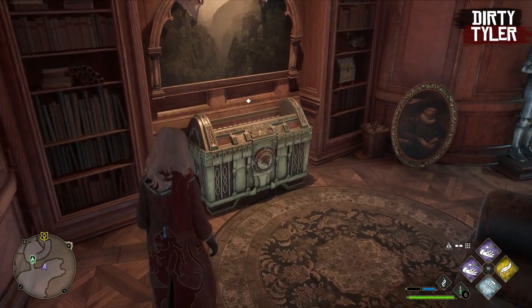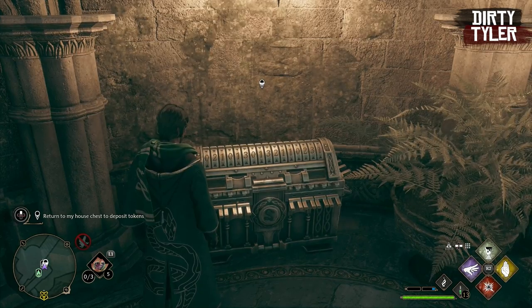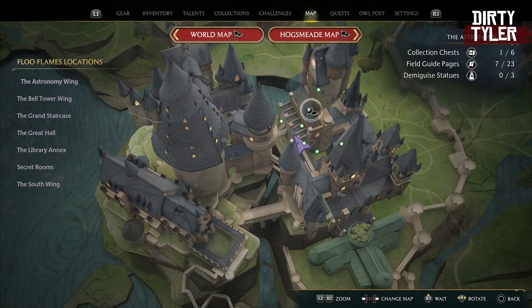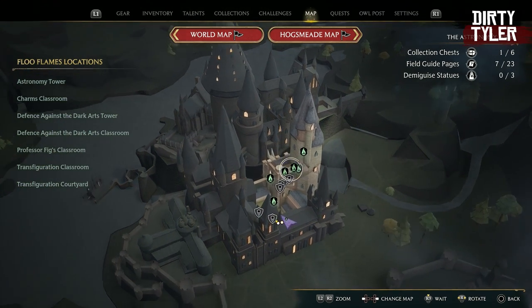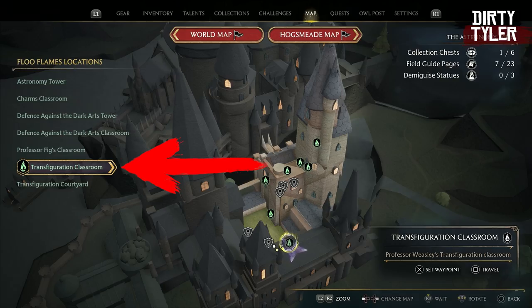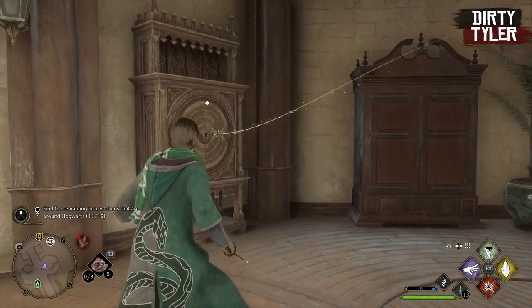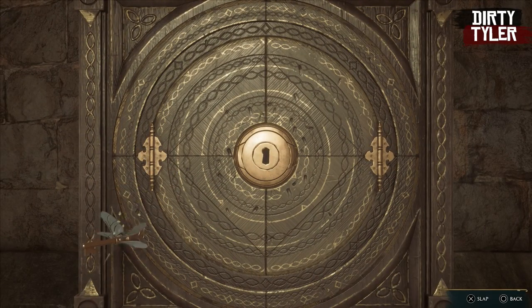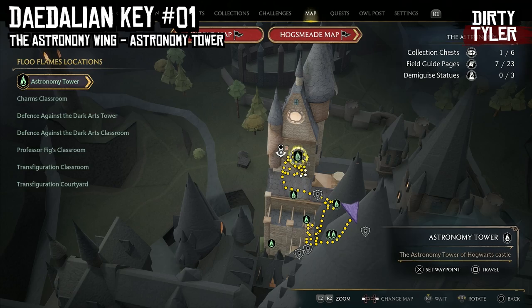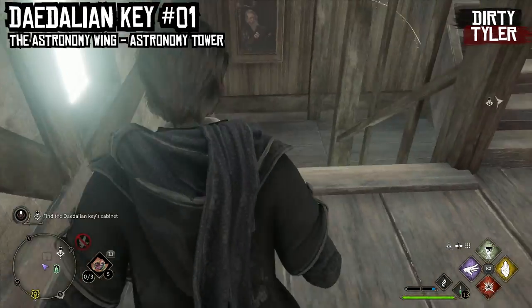To unlock it, all you have to do is open a chest found in each of the common rooms in Hogwarts. The chest requires 16 different tokens to unlock it and you will find these tokens scattered throughout Hogwarts. To begin this quest you just have to locate Nellie Augspire, who is a Gryffindor student. You will find her in the Astronomy Wing with the closest Floo Flame being the Transfiguration Classroom.